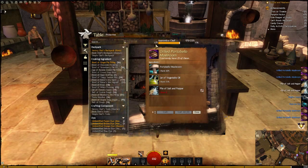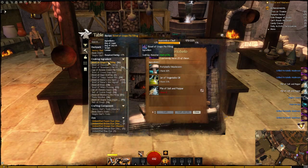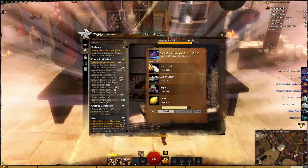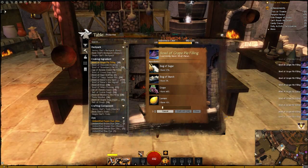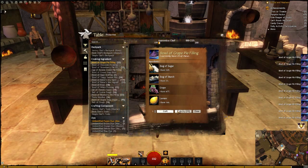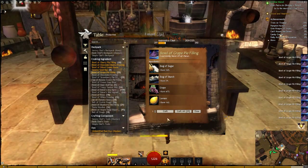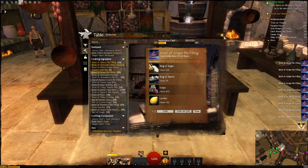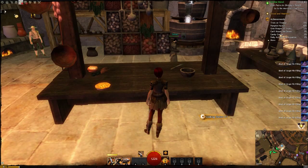That took me to cooking level 175, which unlocked Bowl of Grape Pie Filling. I think 23 of those will take me just enough to ding character level 10 — no it did not, so let's make four more of these. Now I am level 10 and that unlocked the Personal Story.